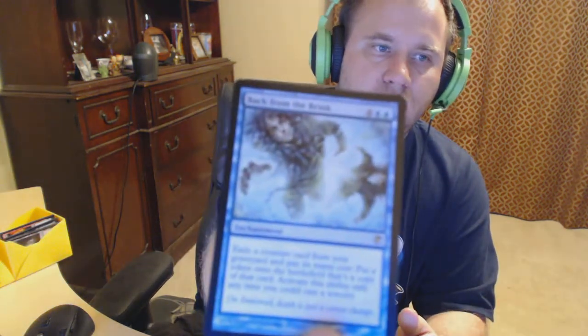Two packs to go, come on Lily! Okay, first uncommon is Rotting Mastodon - it's uncommon. And we have a Juggernaut. Our rare is Back from the Brink - two blue four colors, exile a creature card from your graveyard, pay its mana cost, put a token onto the battlefield as a copy of that card. Activate this ability only once each time you cast a sorcery.